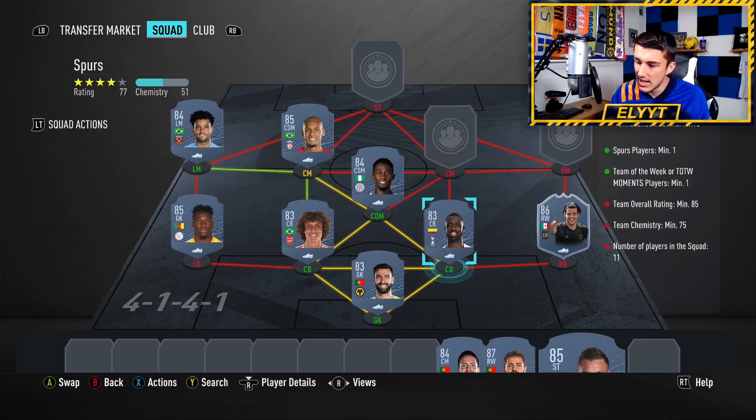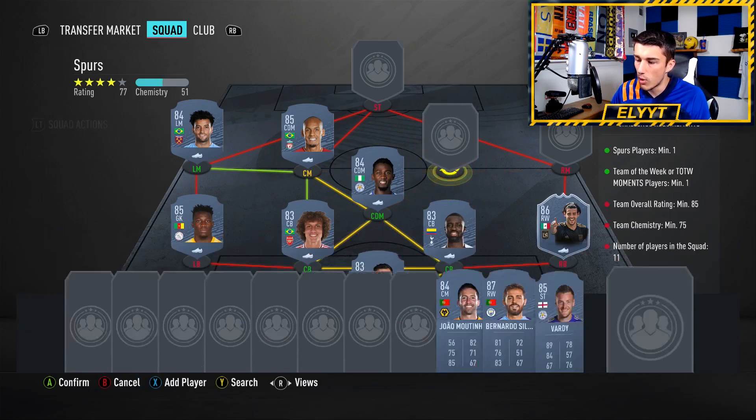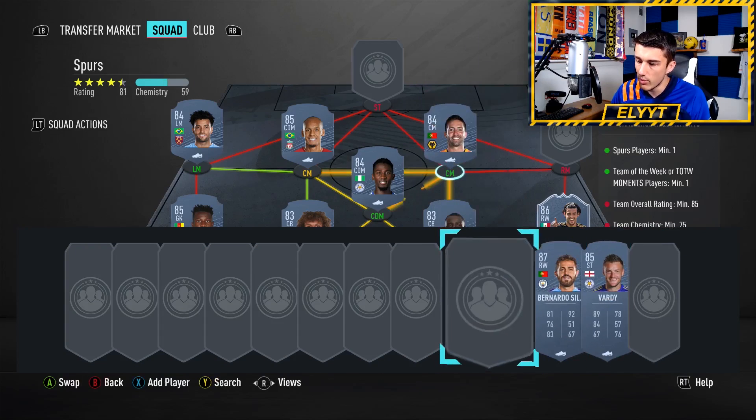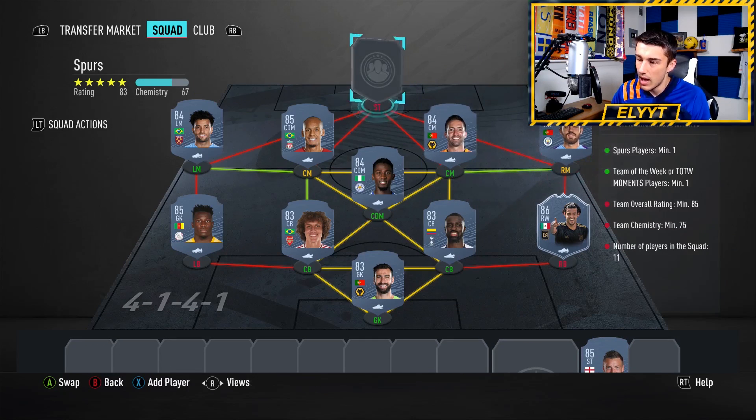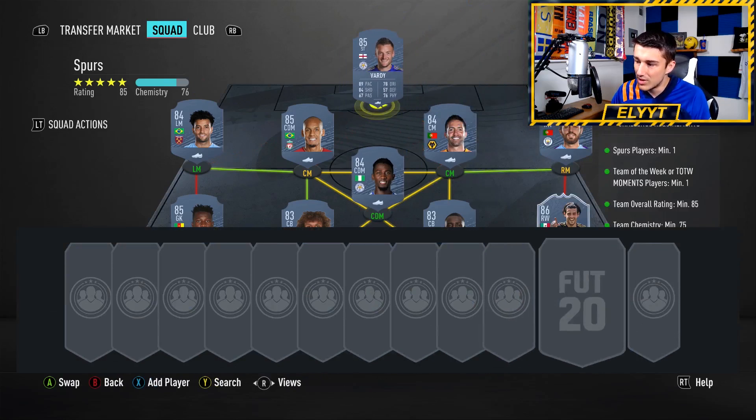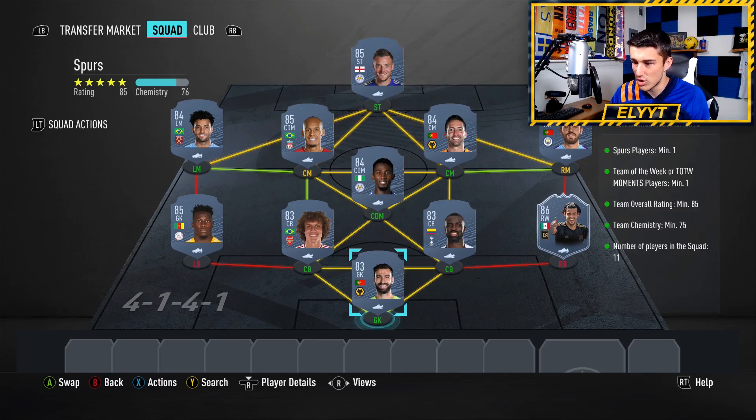So Onana, Ndidi, and Vardy — all pretty cheap for their rating. Next up in the midfield, we're going to go with João Moutinho, and we're going to link him with Bernardo Silva at right mid. We do need that strong link, but it's not too important. We do need to get 75 chemistry because I don't want to go out and get loyalty or position changers. Getting that strong link through Portugal gets Bernardo Silva on full chemistry, which is needed to get us over 75 rating without having to buy position change cards.